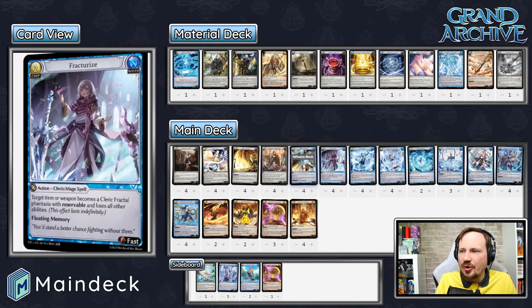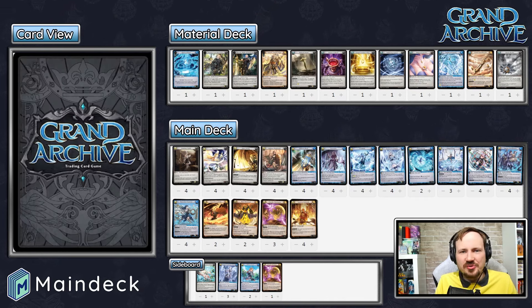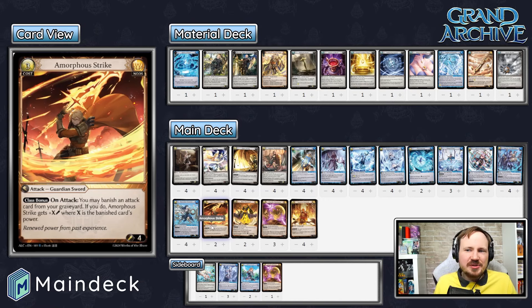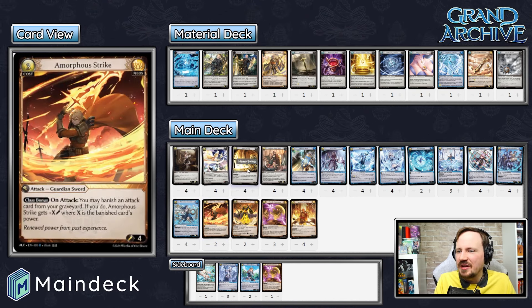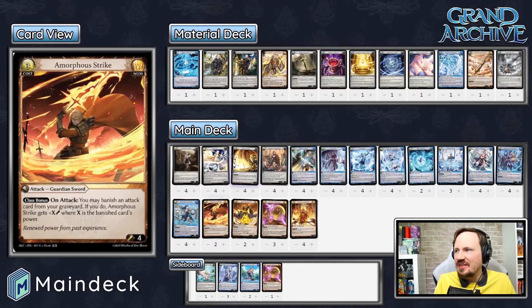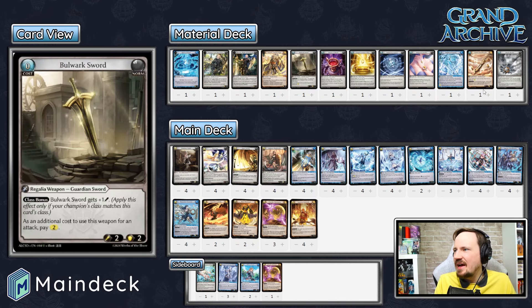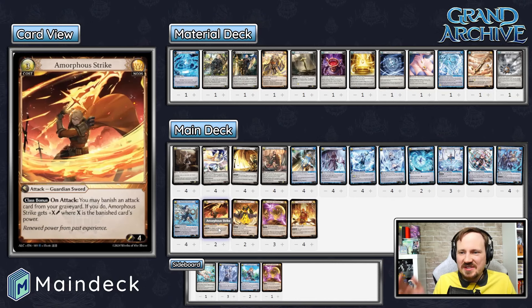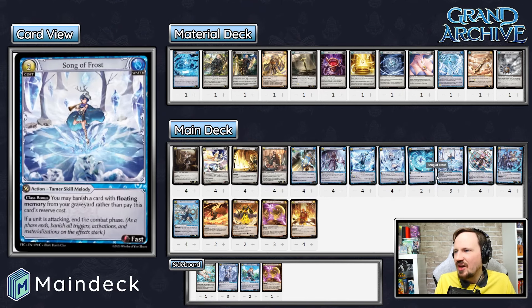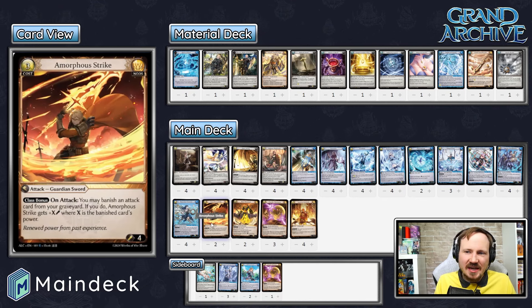You can see all these different ways you're setting up roadblocks for your opponent, slowing them down. You get to the midgame, maybe get a heavy swing off and some attacks with Frosthorn, then get to the late game. Amorphous Strike is a four-damage attack for three that on attack banishes an attack card from your graveyard — you can banish Heavy Swing for that. It ends up being a ten-power attack with a banished Heavy Swing, or eight-power banishing another Amorphous Strike. Add on three power from Bulwark Sword and lots of power from Archon Broadsword — this is a game-ending attack. That's why we play Smoke Bombs and use allies to clear interceptors, and bait out Resolute Stand with offensive Song of Frost plays.